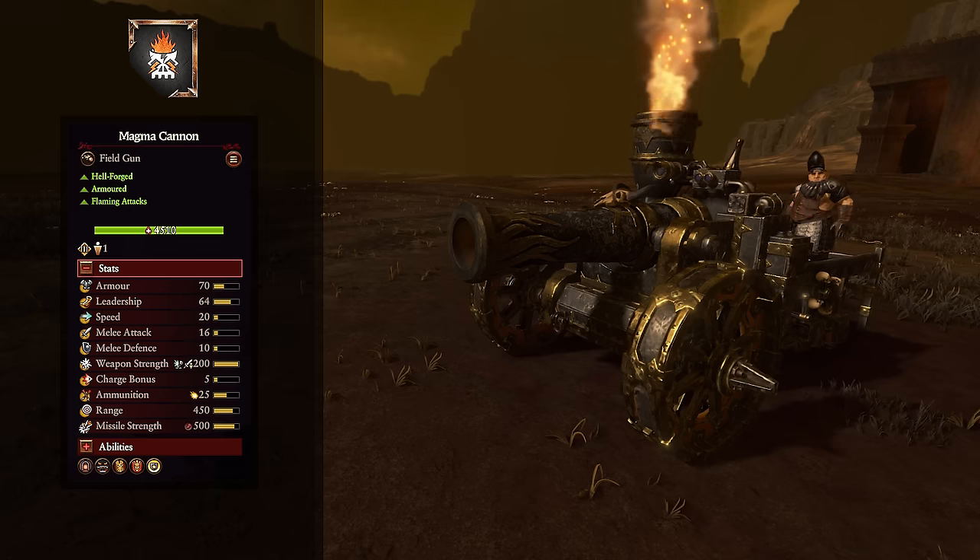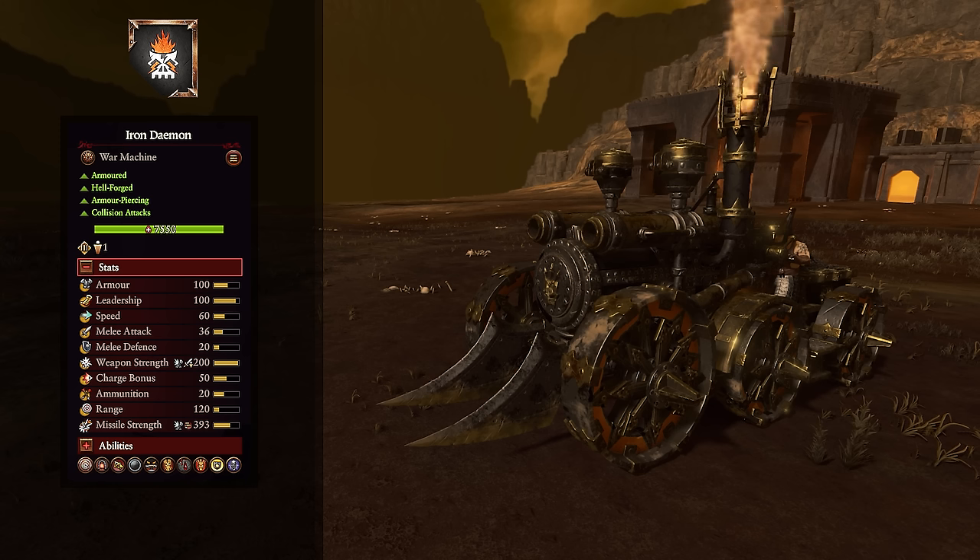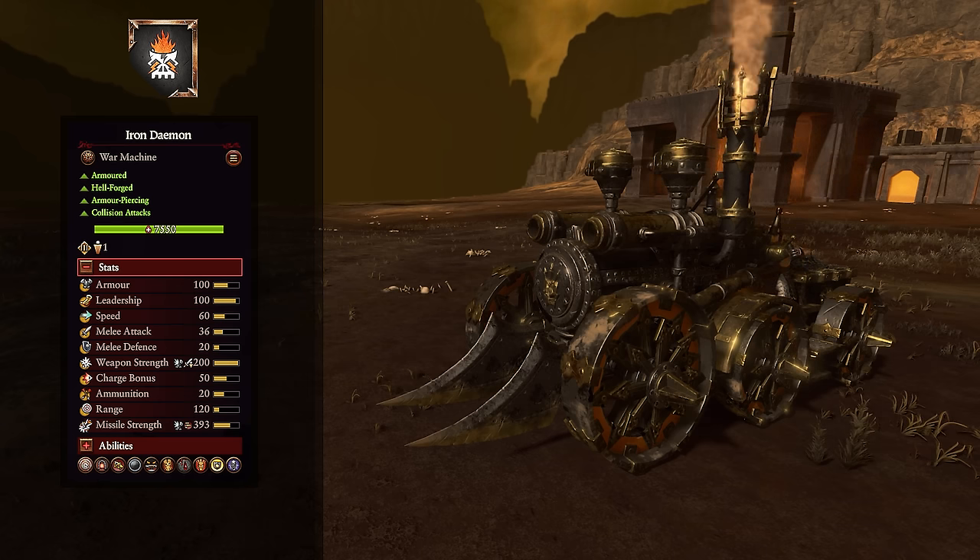The Iron Demon is the pain train — capable of giving even Choo Choo Charles nightmares. It's heavily armored, unbreakable, reasonably quick at 60 speed compared to the Steam Tank's 48. It has armor piercing weapon strength, anti-infantry, and a long-range armor piercing missile attack with a Suppressed ability reducing enemy speed by 30%. It functions like a chariot that charges around mowing things down while also using its ranged attack. It has fire resistance, Contempt, fear and terror, is Hellforged, and can fire while moving. The More Power ability increases acceleration 200%, mass 50%, and speed 25% for 28 seconds — making it hit like a double decker tank.